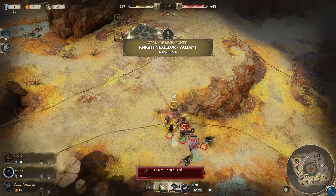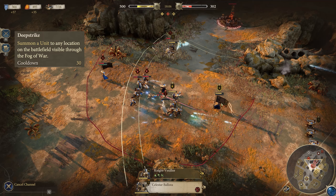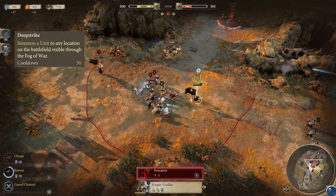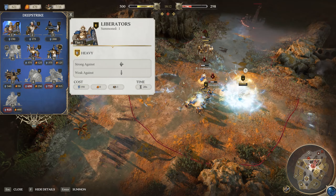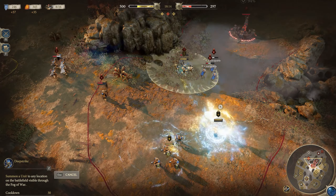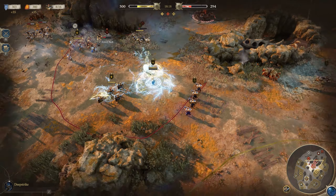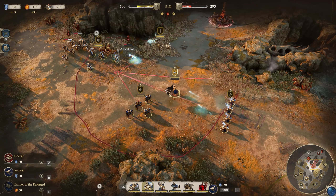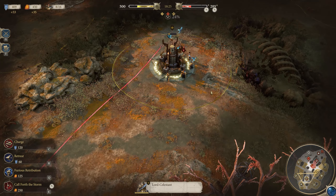And lastly, we have the Faction ability. For the Stormcast, this is Deep Strike. This allows you to instantly summon any units in the roster to a visible target location, dealing damage to all nearby enemies. The cost of units is increased over regular recruitment and it has a 30 second cooldown. So regular recruitment is still very necessary for getting the majority of your army, but this is a great way to bring in instant reinforcements and disrupt enemies in the process. And that is everything you need to know about the Stormcast Eternals in Realms of Ruin — let me know what you think of the faction in the comments below.